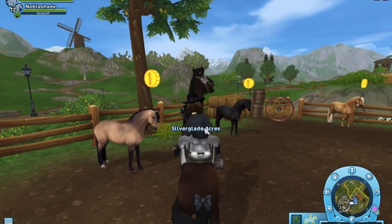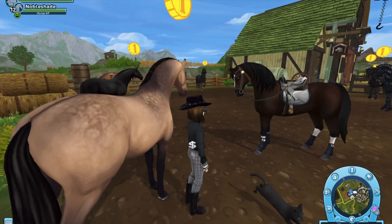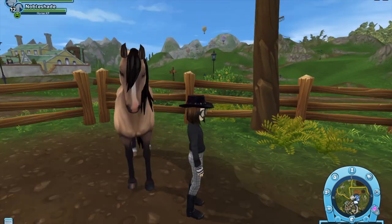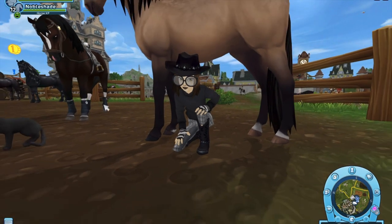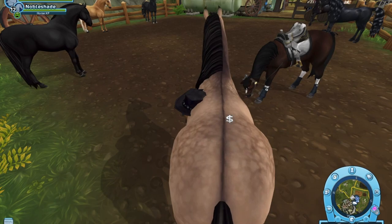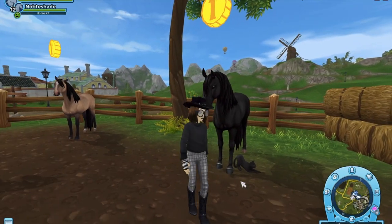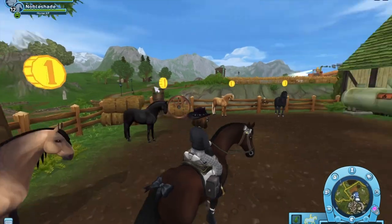My first horse that I want is this Lusitano — I believe it's a bay or maybe a dun, I'm not totally sure. But look how gorgeous it is! I just love the sandy color and the pink nose, it's so cute. I love the Lusitano style and the little white mark on the feet. I also love the dapple print and the stripe going down the back — that is definitely pretty high on my list. There's also a black Lusitano that's cute but it's kind of low on my list if I do include it.